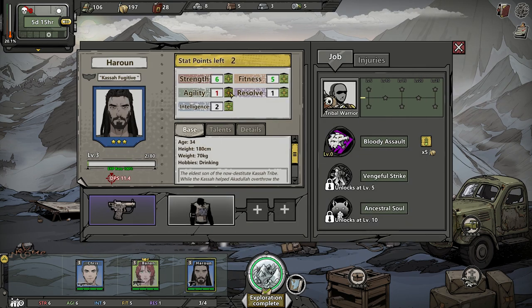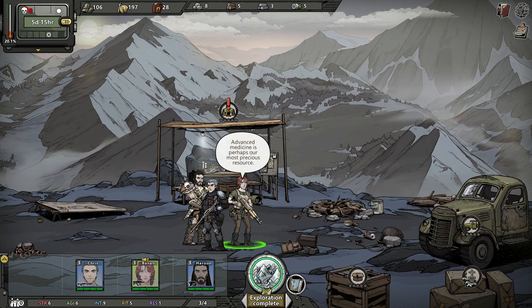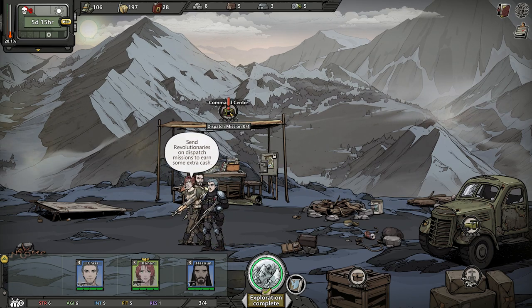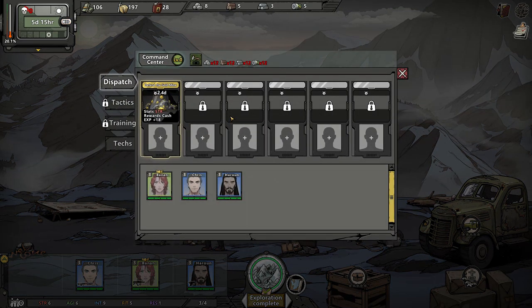The first thing we should do is drop those points into agility so we can actually hit with our weapon on occasion. Here's the big meat and bones of the game where I compare it to Darkest Dungeon — this is going to be our hub where we get to build things. Think of it as the town in Darkest Dungeon where you do all your upgrades and send people to places to recover morale.